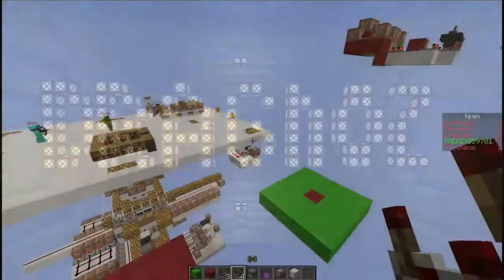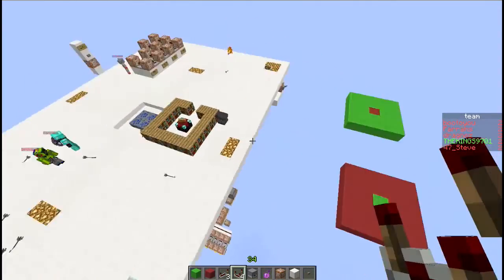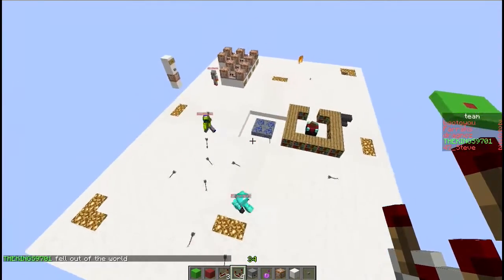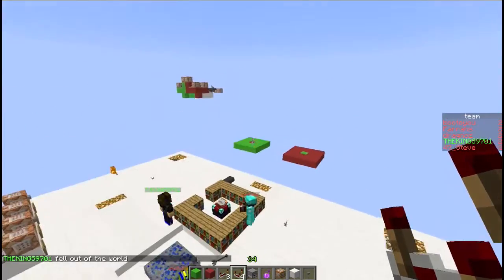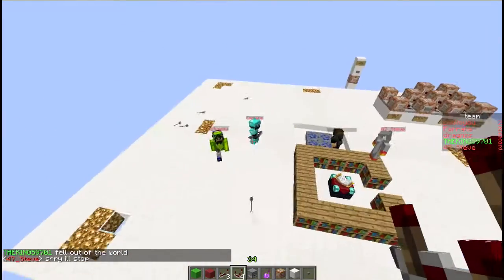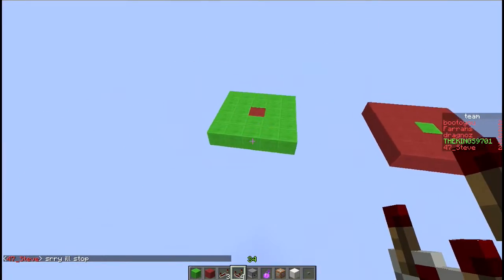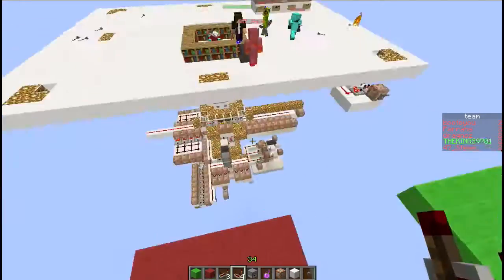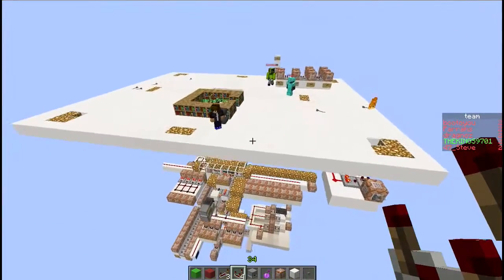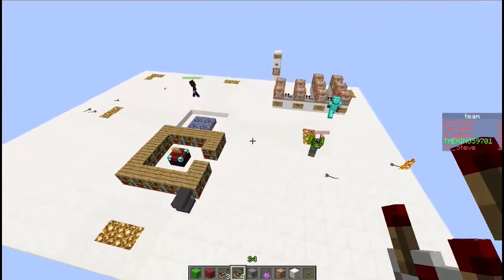Hey guys, and welcome back to my world. Today I have an auto team splitter for you. That will just basically show you how to make an automated team allocation unit that will randomly select players, add them to the various teams that they need to be in, and then teleport them to the locations that you want to set. You'll see I've got five people on here, that's including me, and I'll be added to these teams as well.